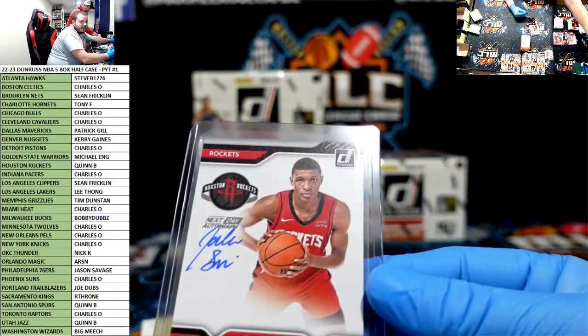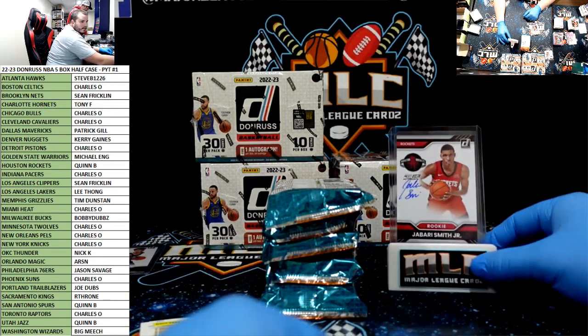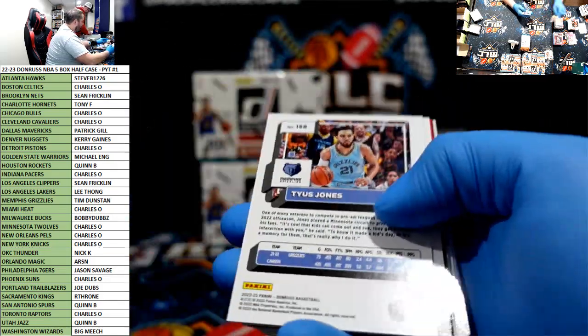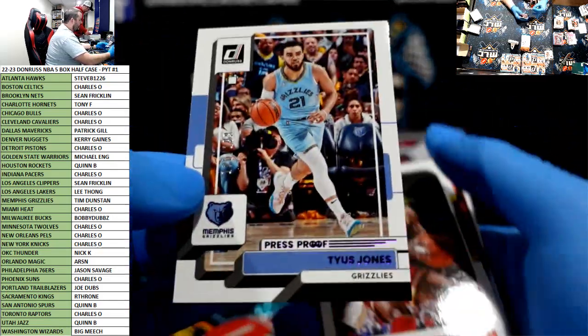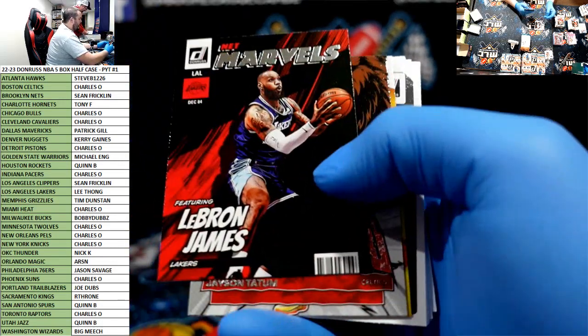Bang! That is sick, Quinn. That's a good one. I love this product for how many cards there are. I love this. Mark and press proof, Tyus Jones to $199. It's all over this — LeBron Net Marvels, Tatum.